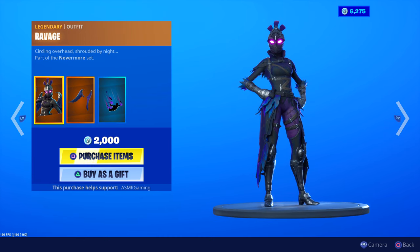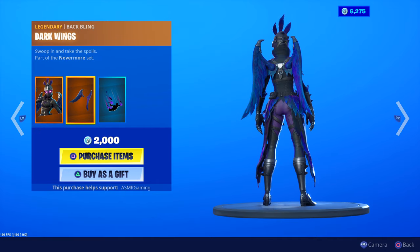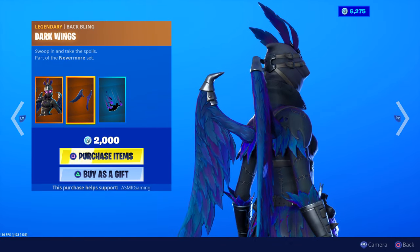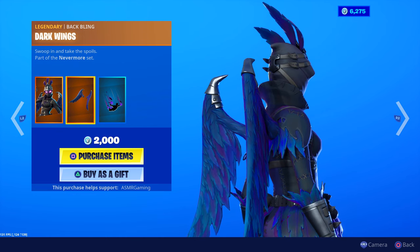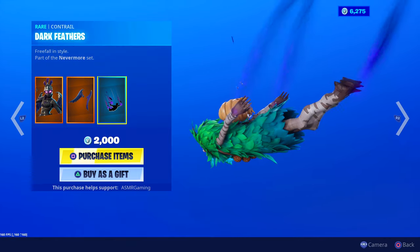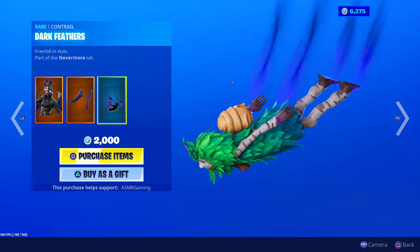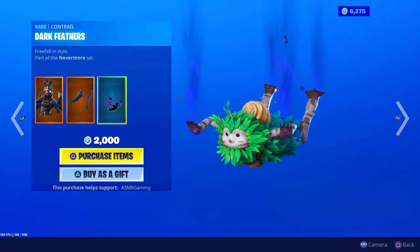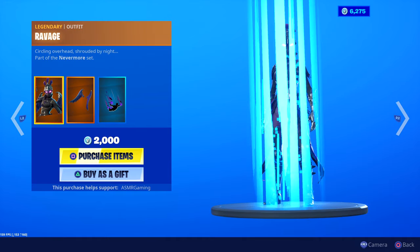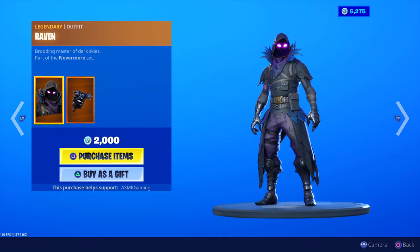Ravage is also back. 'Circling overhead, shrouded by night.' She's cool and popular, but not as popular as the Raven skin. She comes with the Dark Wings back bling, which is very popular — definitely more popular than the back bling with the Raven skin. Ravage also comes with the Dark Feathers contrail, which is really cool — purple feathers flying out. Honestly, of the two I would pick up Ravage just because of the back bling and the contrail.